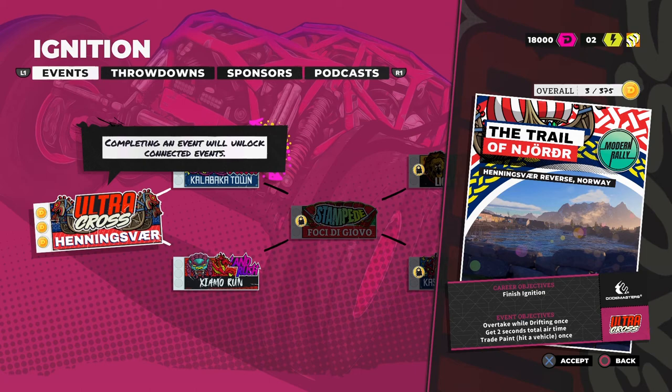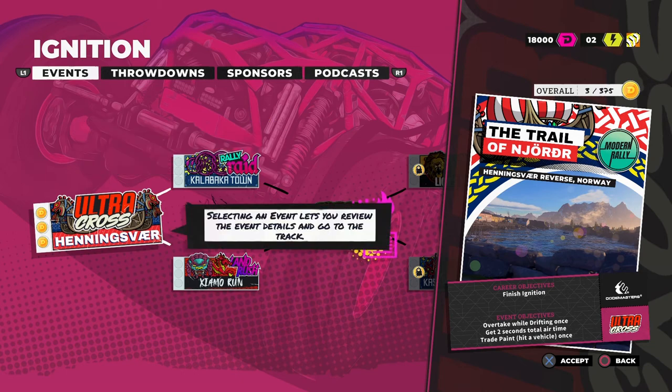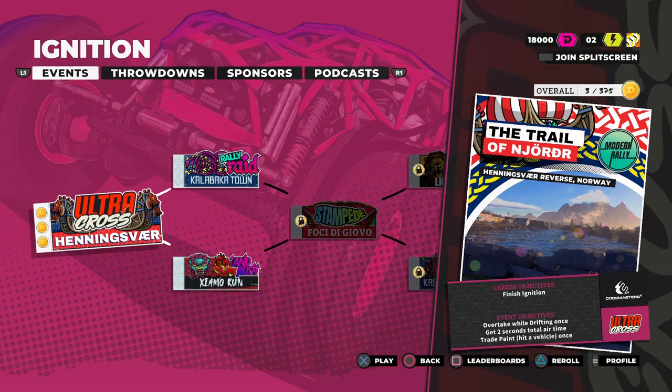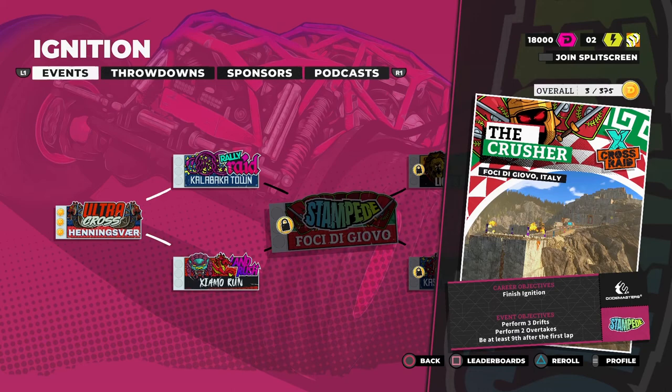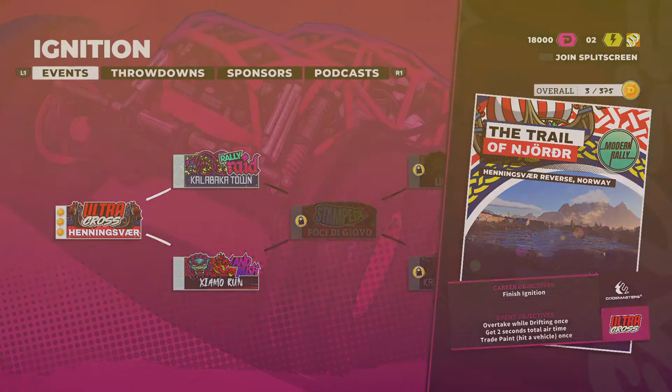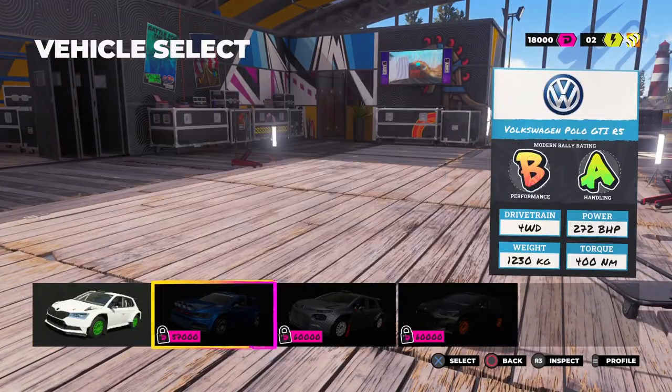At Pantry we still have Dirt School as we did in the Dirt 3 and Dirt 4 games. And this game is based on events, like in the 2nd and 3rd game, not like the 4th, with different mixed racing apparently. Let's see the first event.